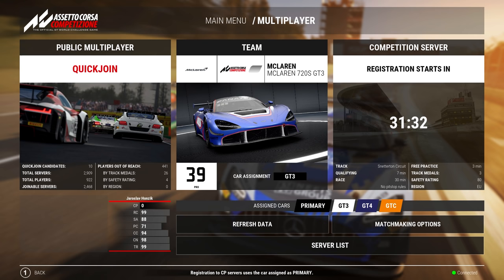In ACC you have many car options — each car is different and has a different balance of performance, and the BOP changes occasionally, so what was overpowered two years ago may not be anymore. At the time of recording, the top cars are the BMW M4 GT3, McLaren 720S, and Aston Martin V8 — probably the top three. The Aston Martin V8 is a very safe and nice option for rookies, the McLaren is a bit more difficult, and the BMW is somewhere in the middle and the most popular right now because it's just so fast.